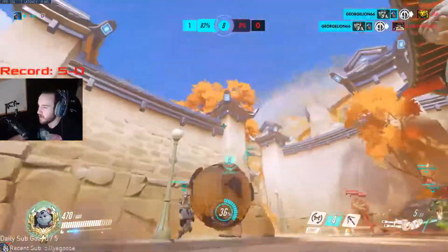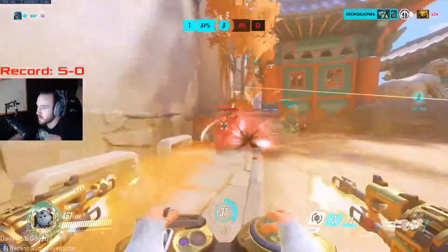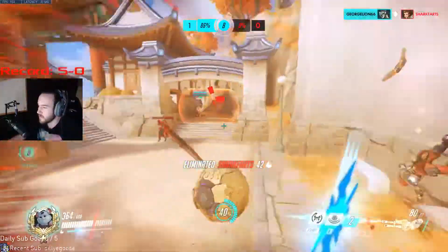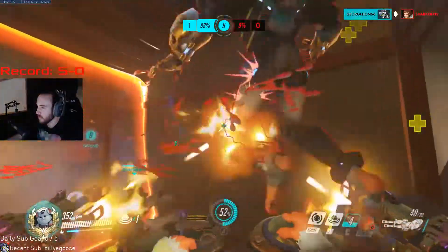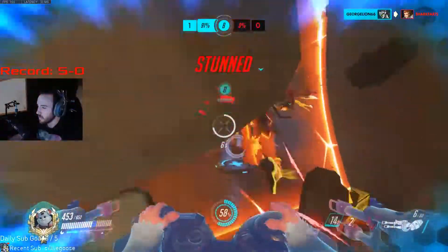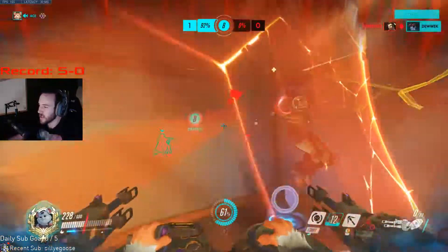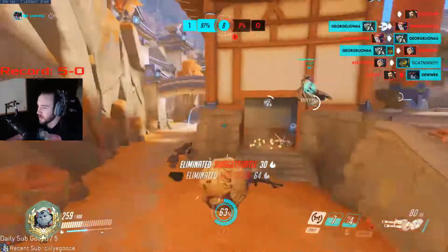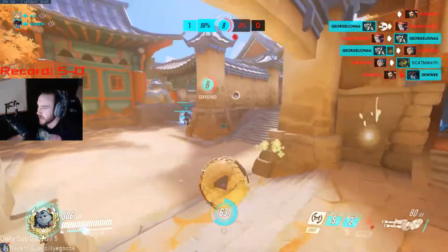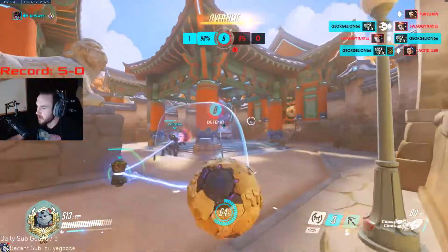Our Genji wanted to make a play, so our job is to dive in, make them burn cooldowns on us, and leave Genji completely free. Put mines down to displace them so they can't move freely, then do the slam to try and get a Brigitte stun or knock out other key cooldowns.